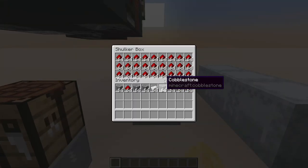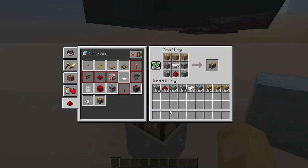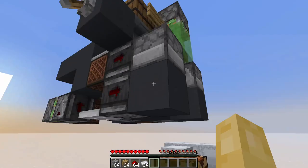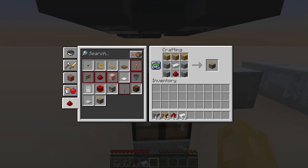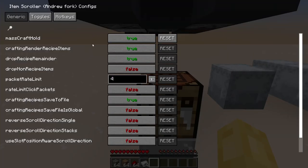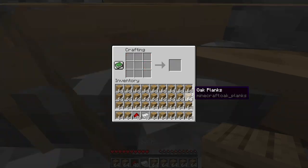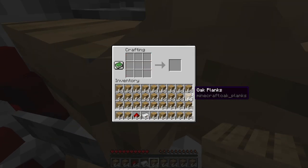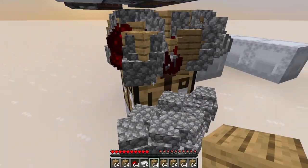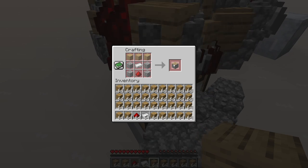That worked brilliantly for converting one item into another. But what about more complicated recipes — like pistons, which need planks, cobblestone, iron, and redstone? Setting up the recipe and enabling mass crafting, then crafting pistons... my inventory just completely filled up with one ingredient, so I couldn't actually craft any pistons. Just dumping a heap of ingredients at the player simply does not work for multi-ingredient recipes.